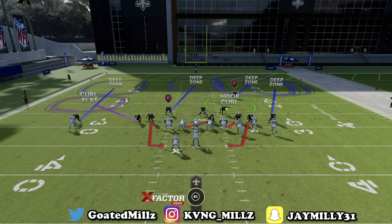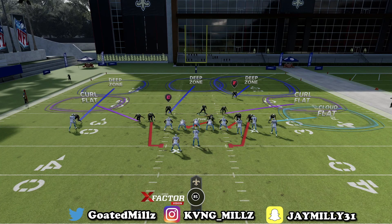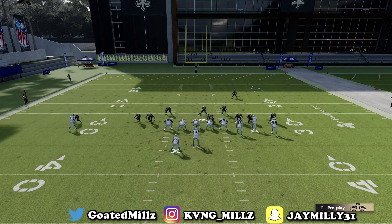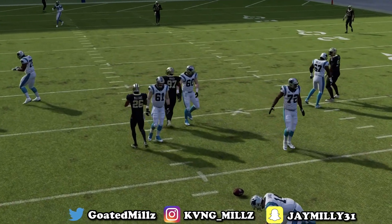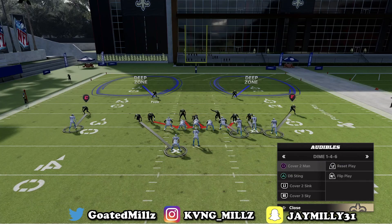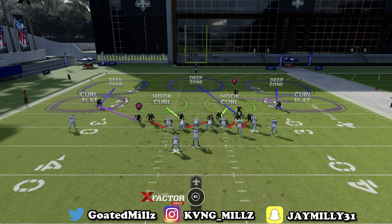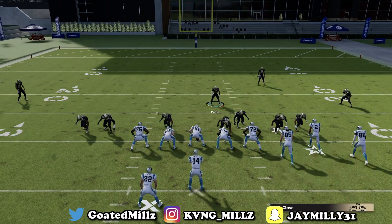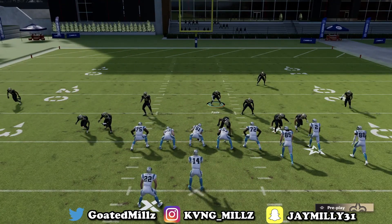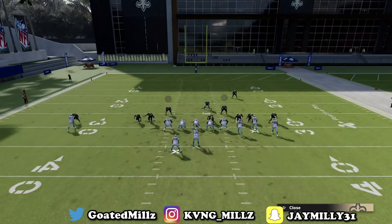You can also do deep half on this side and cloud flat on the other. This is in case you're scared of verticals beating Cover 3 or Cover 3 readers — put this dude in a curl. With this defense you have no help in the middle of the field, so the user has to be legit and the dude's going to come free every time. Slide line to the right, spread linebackers, press, crash D-line up, and put square in a middle third.